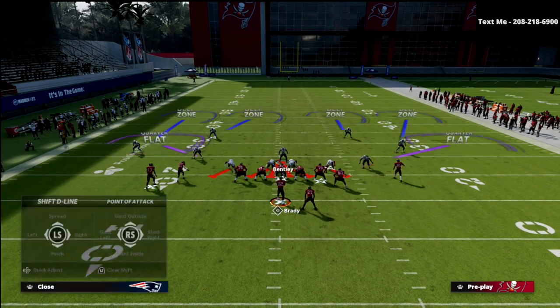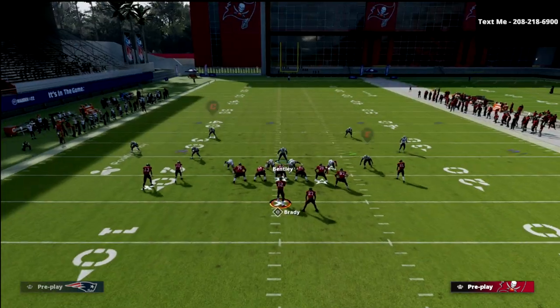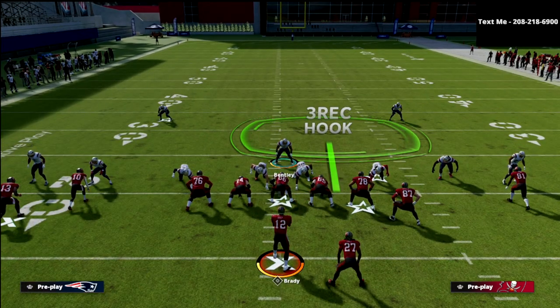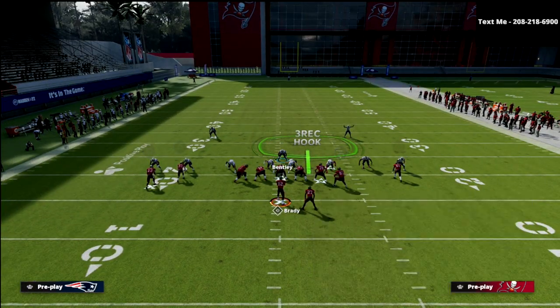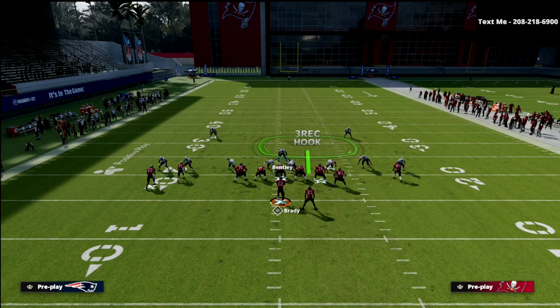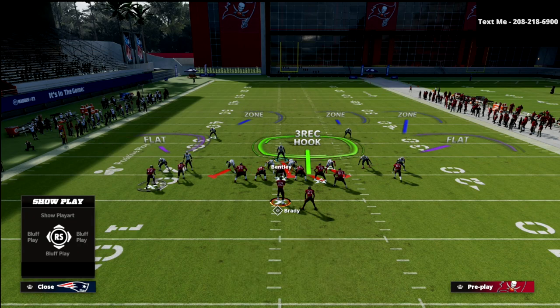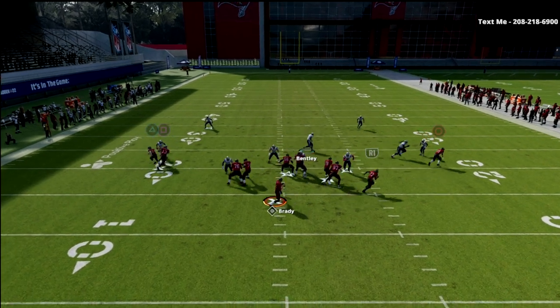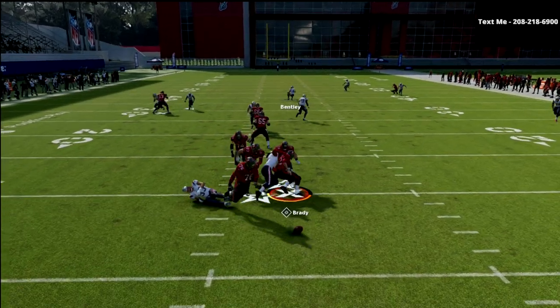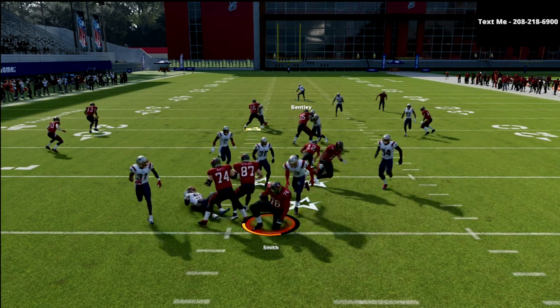Typically, if you see that running back go on a wheel or some kind of red zone scissors type route, you might want to get over there and help. The other thing we didn't hit on is typically they're going to block their tight end. In this formation, you will get a lot of block tight end, which changes the numbers — it gives you a significant advantage in your coverage. Overall, I think this is a fairly safe defense to call against this set.